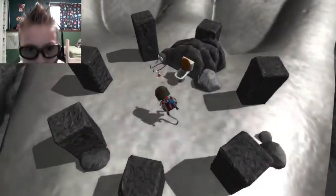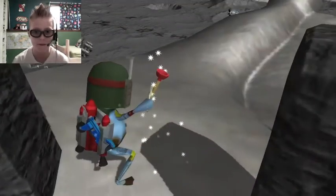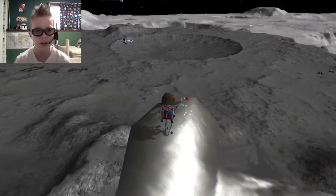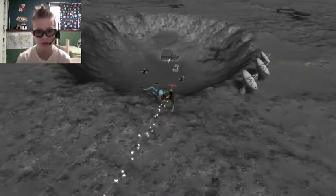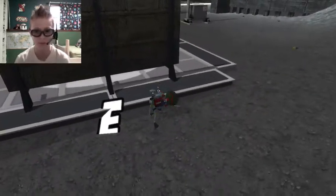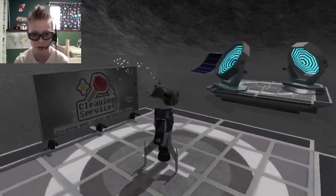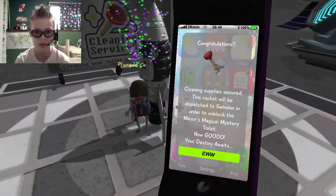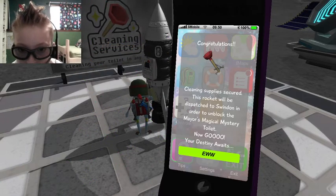Head over here and then you see this — oh, I actually didn't notice that before. It's a skeleton astronaut, and a toilet. But you just take that little plunger and chuck it — you can't really do it like you'd want, but here. All right, so let's go. You take this back here and you should see over here — see this little cleaning services? Yeah, I guess this woman is missing a plunger. So you need to take this back and we'll be able to step out to the outside. Yay! Cleaning supplies rescue — this rocket will be dispatched in order to unlock the mayor's magical mystery toilet. Now go, your destiny awaits you.